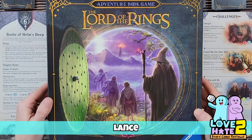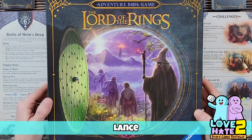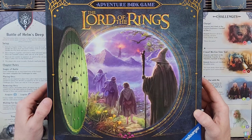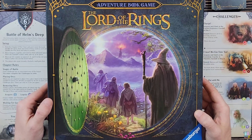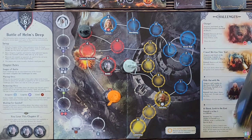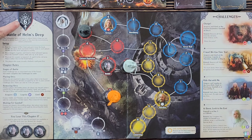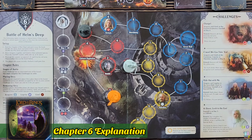Hey there everybody, it's Lance with Love to Hate, back again with the next segment of playthrough videos for the Lord of the Rings Adventure Book Game from Ravensburger. This is a series of solo playthroughs and we are currently on chapter six. If you have not seen chapters one through five, click the 'i' in the top right corner and it will take you to that playlist. In this particular chapter, we are doing the Battle of Helm's Deep.